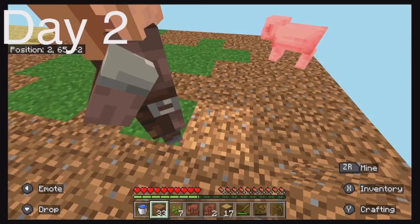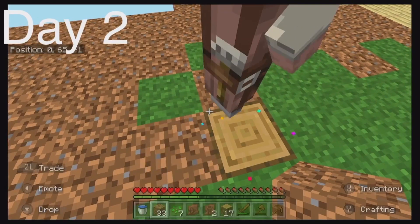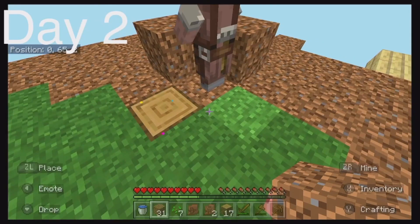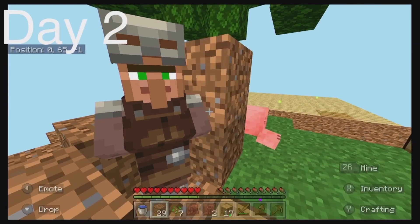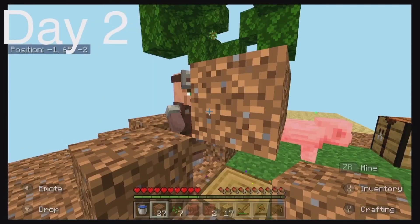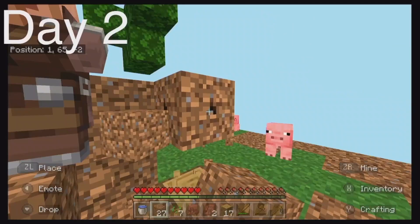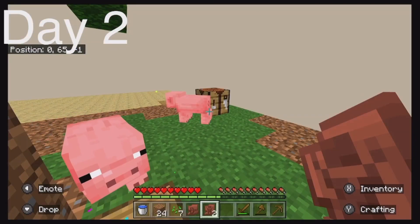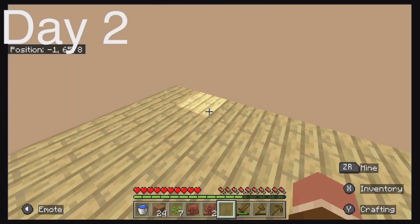I want you right here — yeah, right there. I got the villager trapped in here and there's XP.